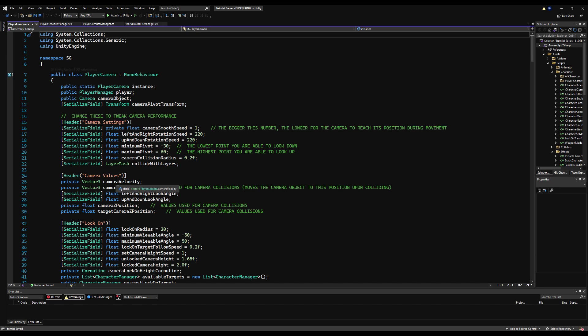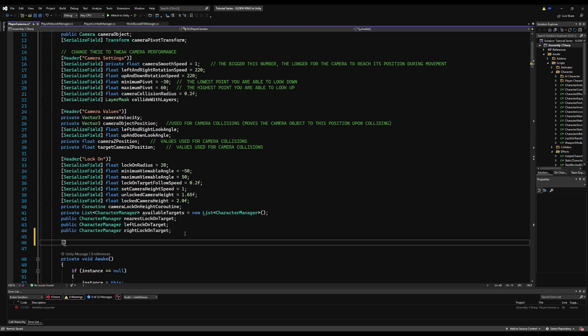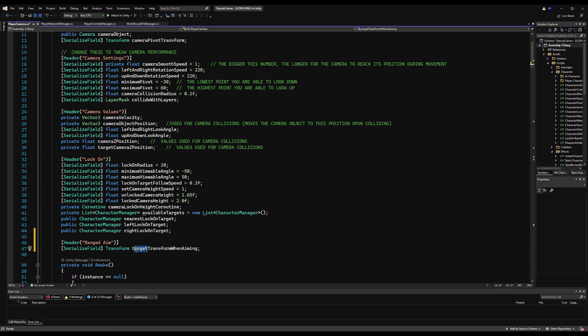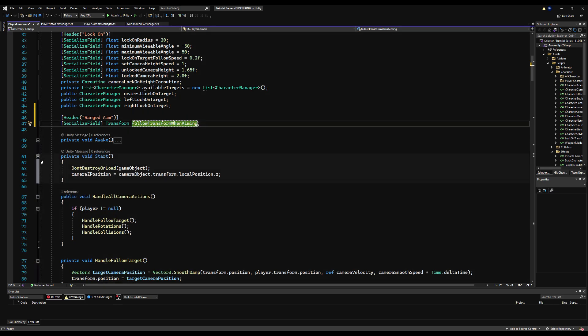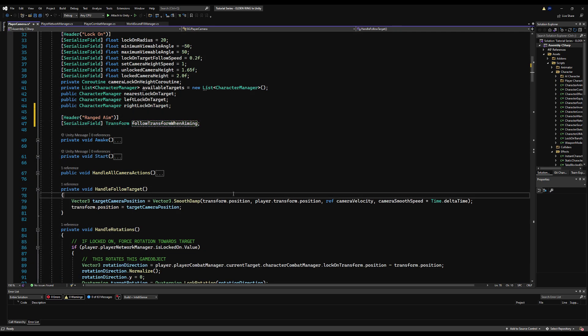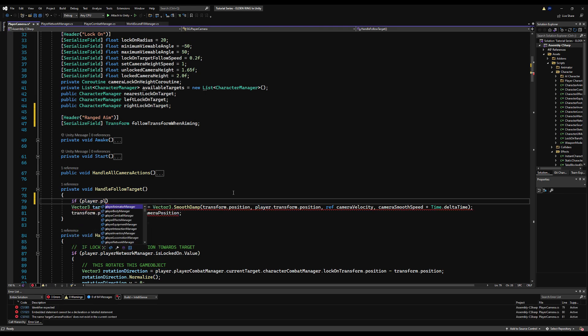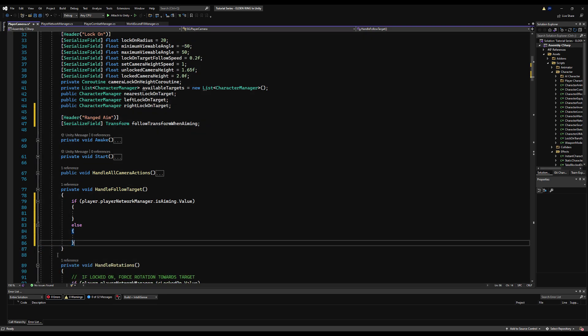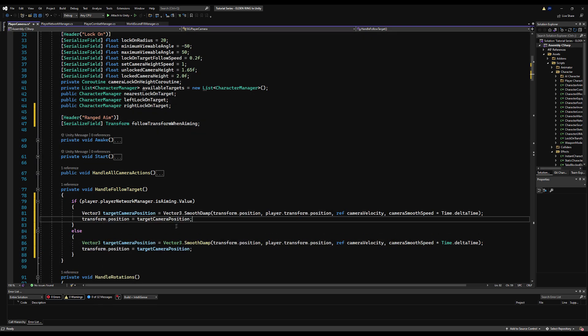Let's begin the functionality for aiming. We're going to go first person for aiming like Elden Ring, with a UI toggle and some camera changes. Make a header and then make a transform on the player camera — I'll call it 'follow transform when aiming'. This is the transform the camera will follow instead of the player while you are aiming. Go down to your handle follow target functionality, do a check to see if the player is aiming, and if so, simply follow this transform's position instead of the player's transform position.